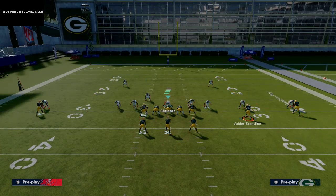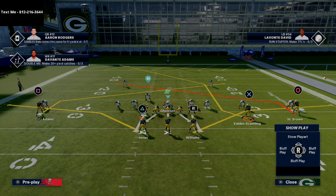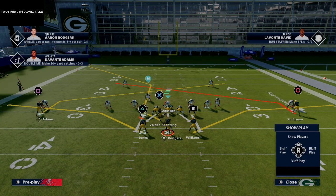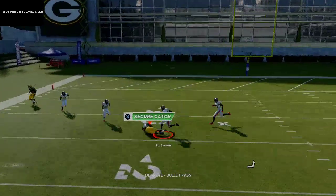This is a situational play but really good against man-to-man coverage. Marquez Valdez-Scantling runs an S-post route, which is very effective this year. On the right side, I'm turning this into slants in the middle of the field — putting both outside guys on slant routes — and then motioning Marquez Valdez-Scantling to the outside.